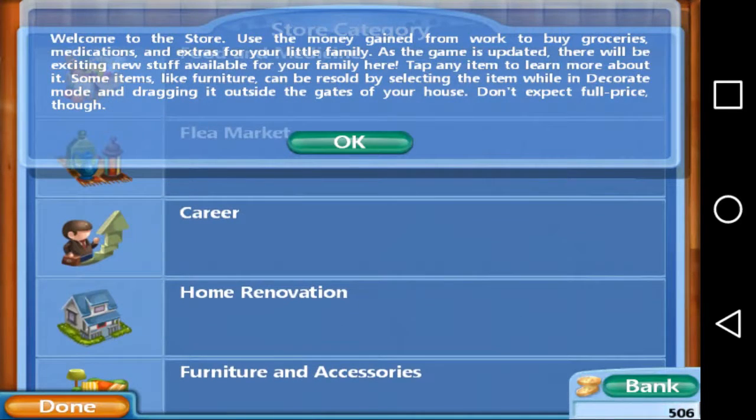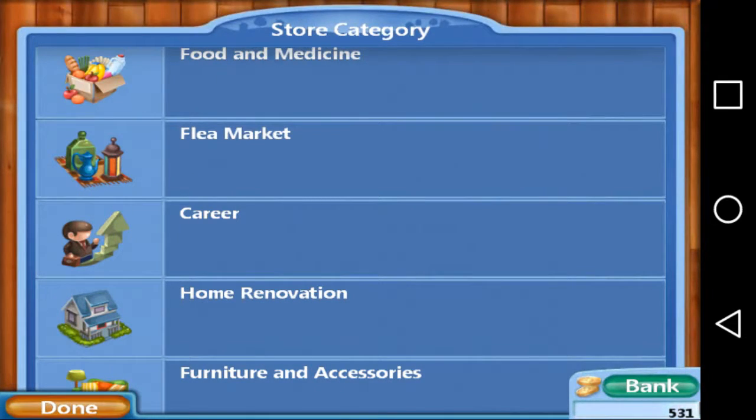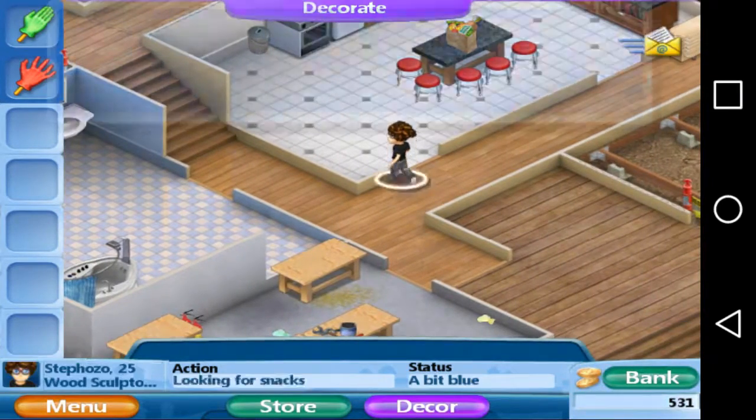Welcome to the store! Use the money they earn from work to buy groceries, medication, and extras for your little family. As the game updates, there will be exciting new stuff available. Some items like furniture can be resold by selecting the item in the decorate mode and dragging it outside your gate — but don't expect full price.